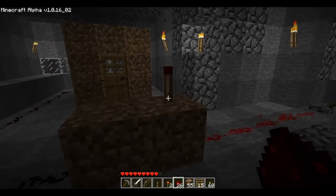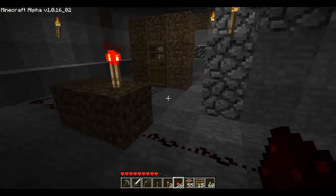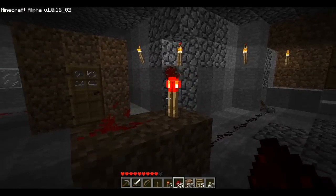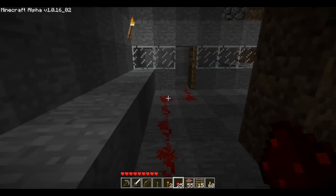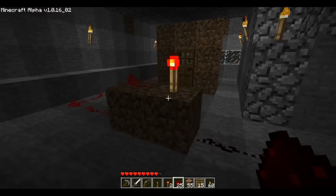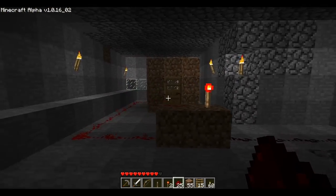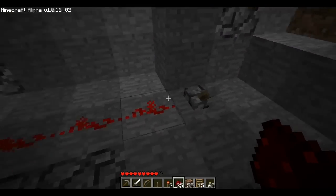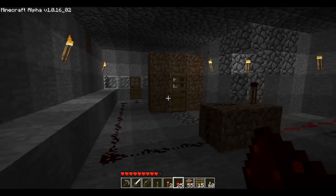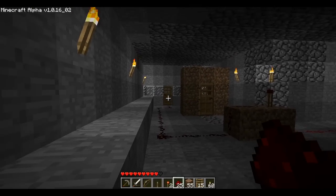Knowing that, we can attach redstone dust here — let's go ahead and turn the switch back off. If we drop some redstone dust here, the torch powers all of that to that door. So now we've extended the power. The torch is on and powering the door. Once we flip the switch, the torch turns off and there's no more power going to the door. We have just connected that door to this switch from a distance further than 15 blocks away.